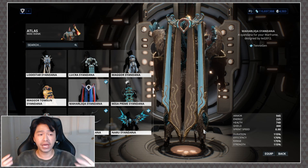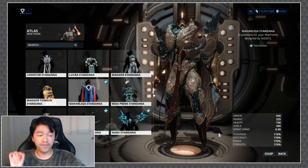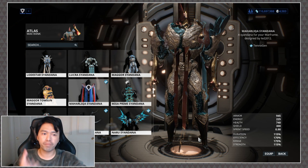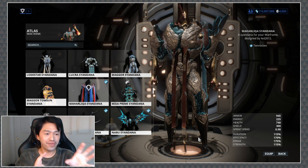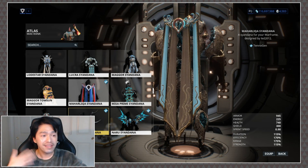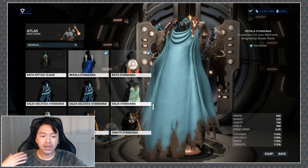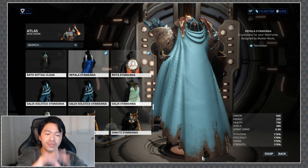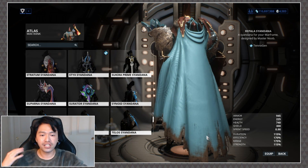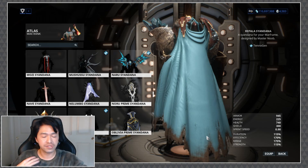The one thing I really wanted to show off was that large syandanas I normally wouldn't put on a lot of other Warframes actually work very well on this. The Maralika Syandana is a very big, very over-the-top syandana; however, because Atlas Deluxe is absolutely massive — he actually blocks out part of the UI image, that's how big he is — it works. I also really like the Rapala Syandana, and the Rapala just barely grazes the floor, that's how massive he is. I would highly suggest trying out some of the bigger syandanas on him.